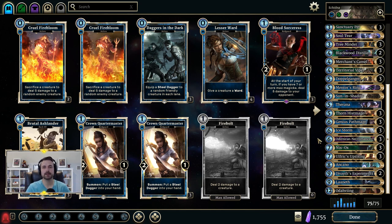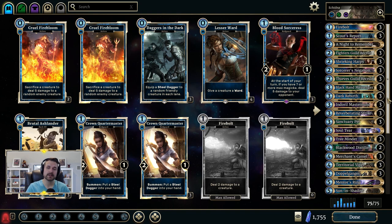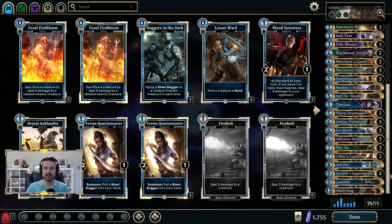Necromancer lets you generate extra value from all of your early game stall and ramp tools. That is the list in a nutshell. As I said, this is pretty standard — you may see other lists that run a couple of different things, like Lightning Bolts instead of Reverberating Strikes, or one Giant Bat — but most Nyxox decks are very similar to this.